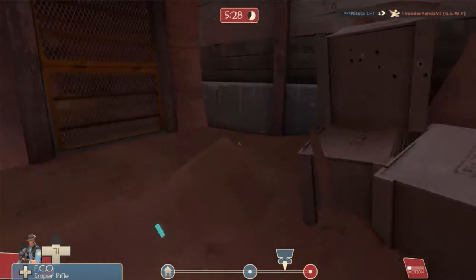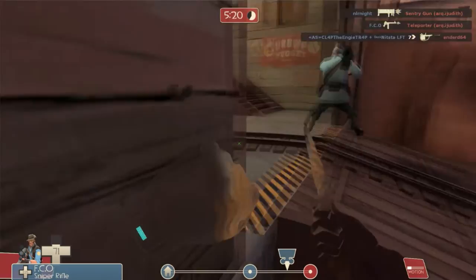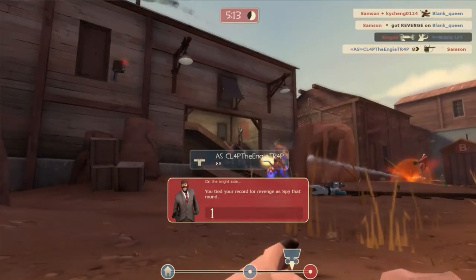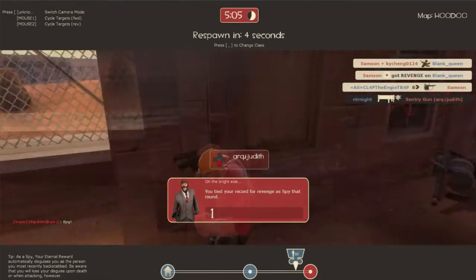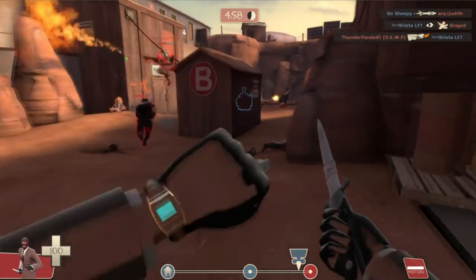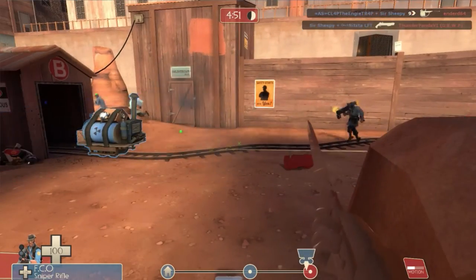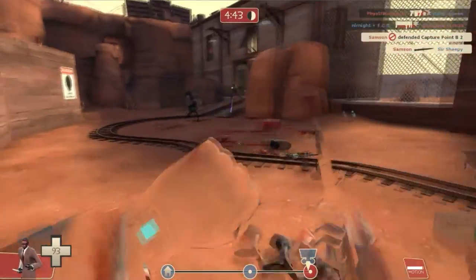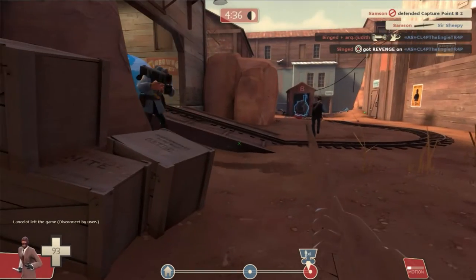There's a spy somewhere — I just saw him. The thing is, when playing a spy you need to survey your surroundings and you need to be patient. You have to find the right time to strike, and apparently that wasn't it. The bomb's almost at the goal — no, you are not pushing that bomb. Gotcha.